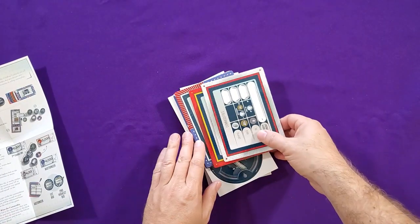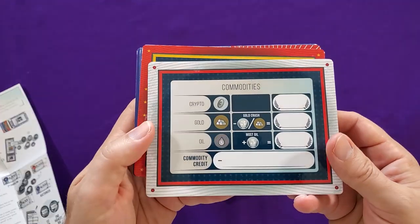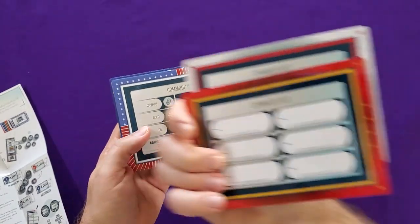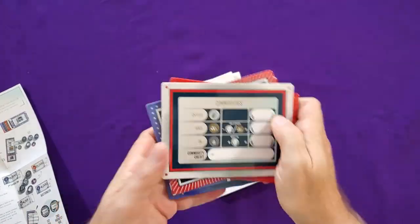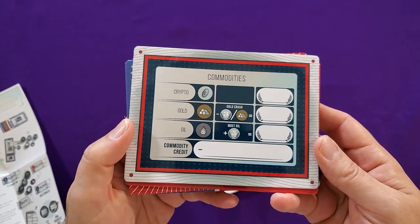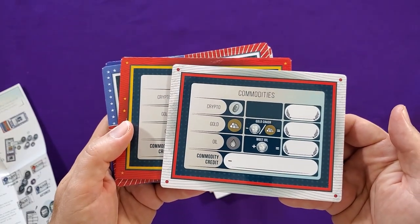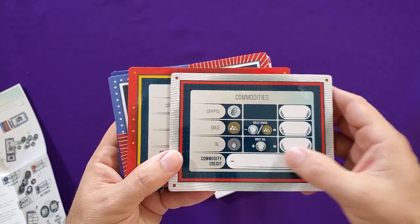So these are the board extensions. This is where you record, when you're the auctioneer, what the second highest bid was — because that actually reduces your total spend in the end. And then I'm not sure if this is just for scoring at the end of the game, but there's crypto, gold, and oil listed here. So that's how many points you get from each of those, plus the commodity credit — one for each of the six economic groups.